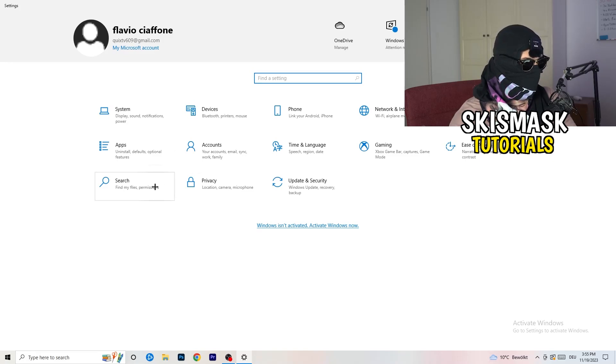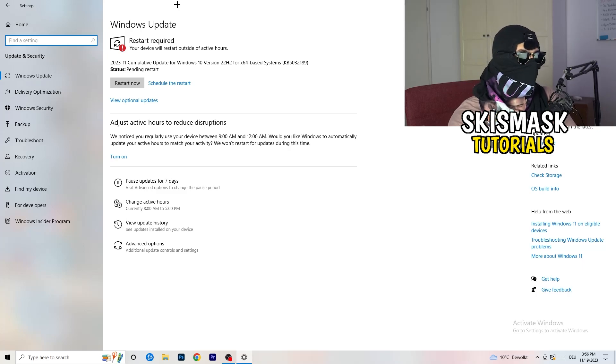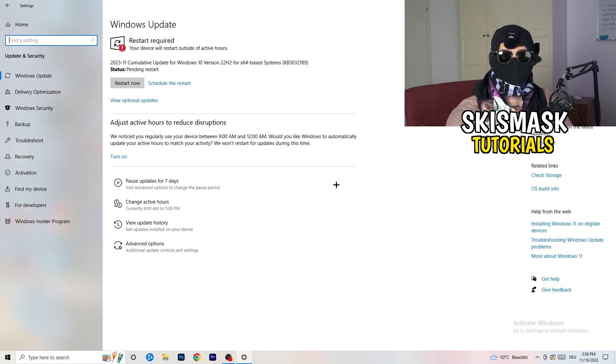Go to Update & Security and make sure every driver on your PC is updated to the latest version. Keeping your drivers updated maintains the best performance, especially on low-end PCs. If you're having trouble launching, it may be because drivers are outdated. Also go to your graphics card application — for me it's NVIDIA GeForce — and download the latest GPU driver, because some games require the latest driver version to launch correctly.